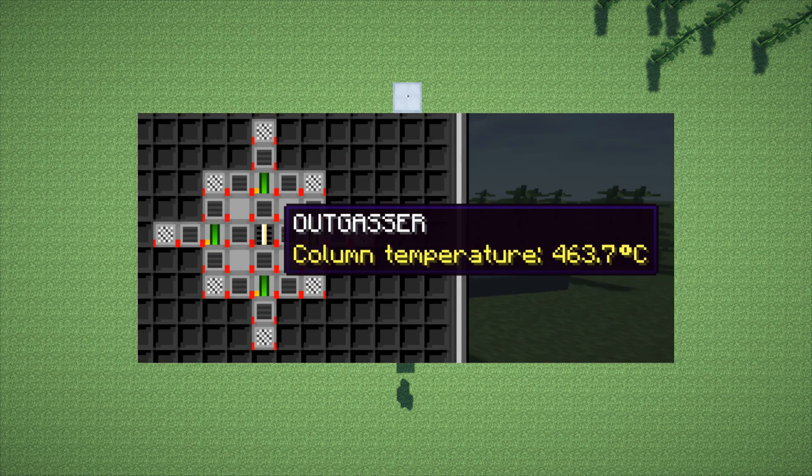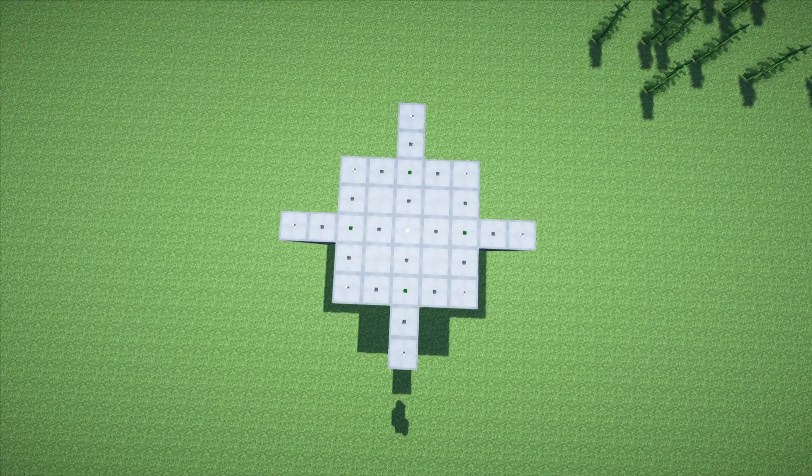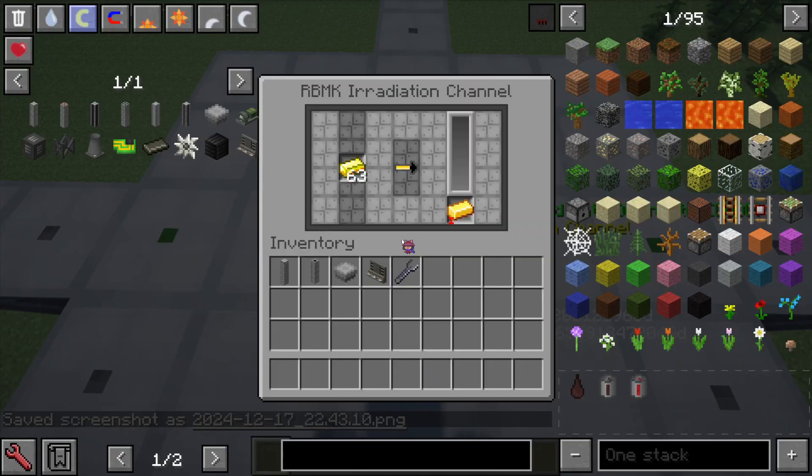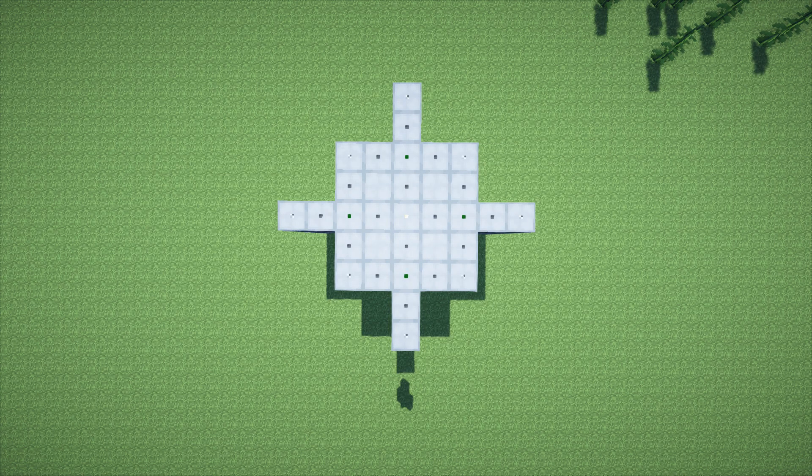The irradiation channel — also called the outgasser on the console for some reason — uses neutrons going into it from any of the four cardinal directions to irradiate whatever item is in the left slot and turn it into a new item. I won't cover the recipes because there are 19 and I don't feel like reading them all out — use NEI, link to the mod in the description. Note: if the irradiation channel has an item inside, it will not be invisible to neutrons, meaning a neutron will be blocked by that column. But if there are no items, neutrons will pass through freely, which could cause some designs to explode.